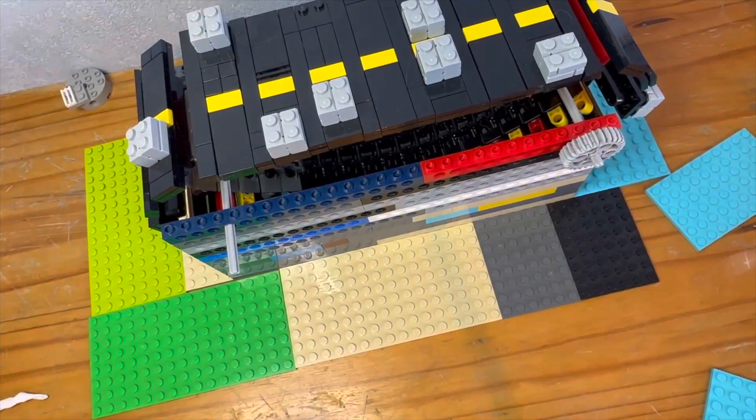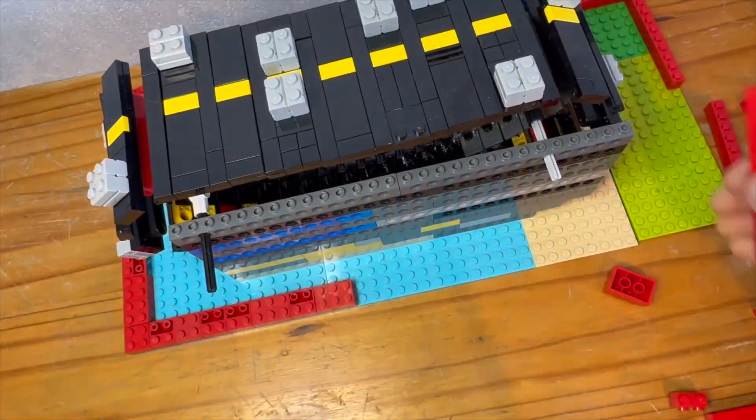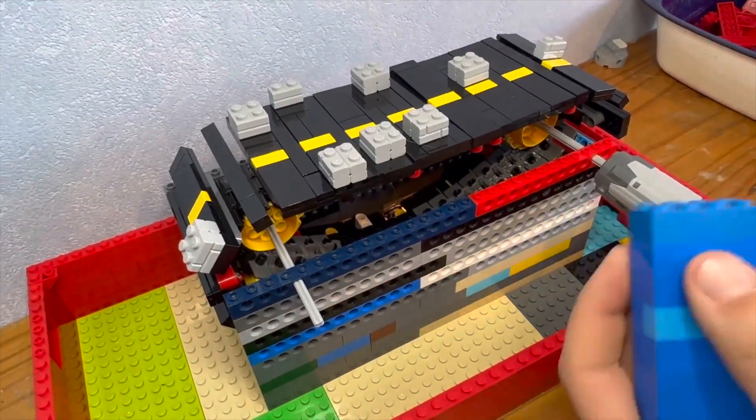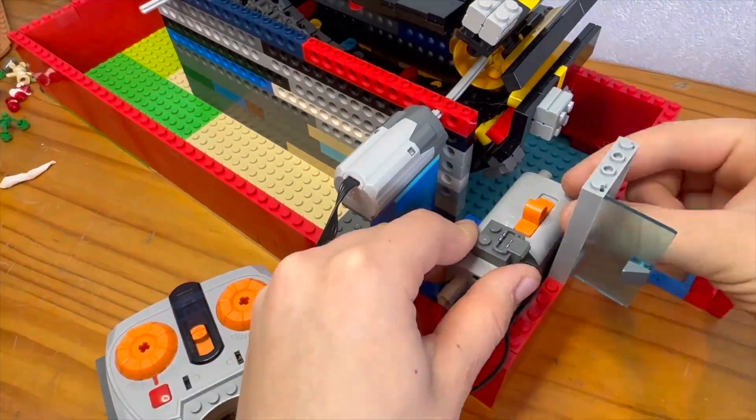When I restarted, a few of the plates on the bottom were missing, so I had to add them again. Then I started to build the wall. I started by adding four layers of red. Then I decided to add the motor and the battery box. Adding the battery box was a little bit hard, but after some fidgeting, I found a way to turn it on and off.